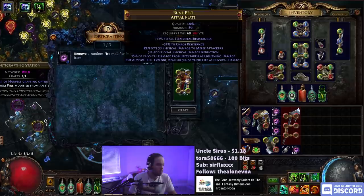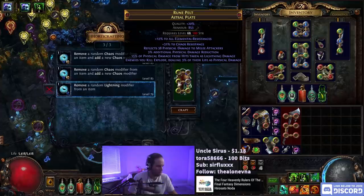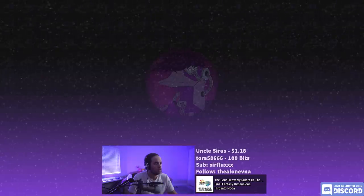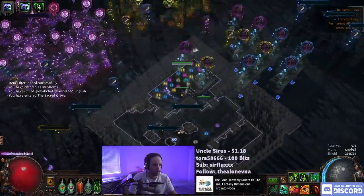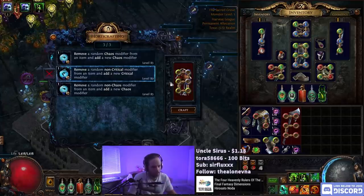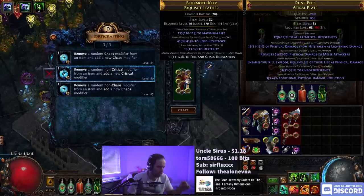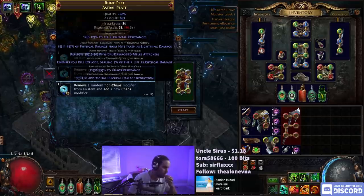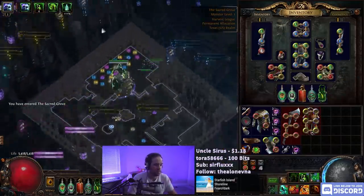Now we need to remove a random lightning modifier. I really hope my game didn't just crash with that item in there. There's a 'remove a random non-critical modifier from an item and add a new critical modifier.' If I craft a suffix onto this, it would force it to remove some random suffix and put the power charge one on, giving basically a two-in-three chance to hit what I want.